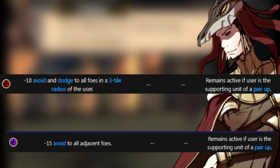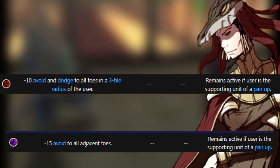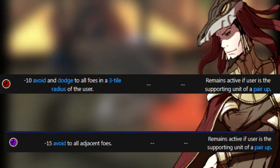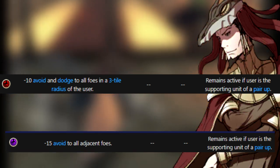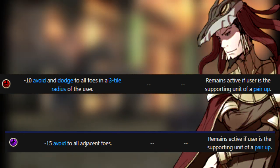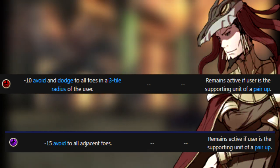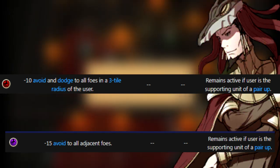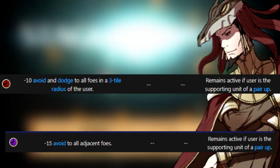The Dark Mage is the opposite of the Mage — slower and less accurate, but it hits hard and has some physical bulk. They also prefer targeting units who cannot fight back from range. Its skills reflect making up for its weaknesses: Hex lowers the avoid of all adjacent enemies by 15, and Anathema reduces avoid and dodge by 10 for all enemies within three spaces. While these skills are situational, Anathema can help the whole team and not just the one with the skill, so that's something worth noting.